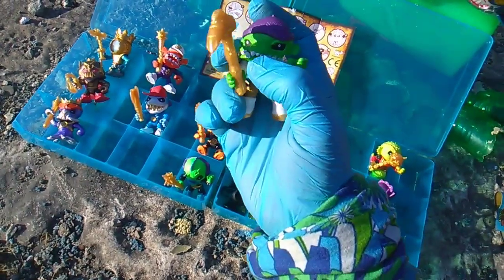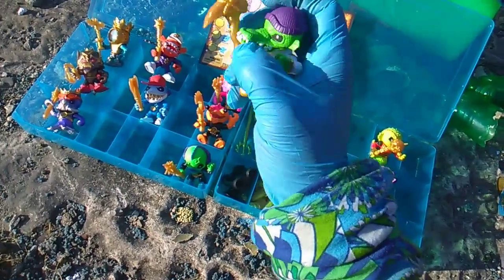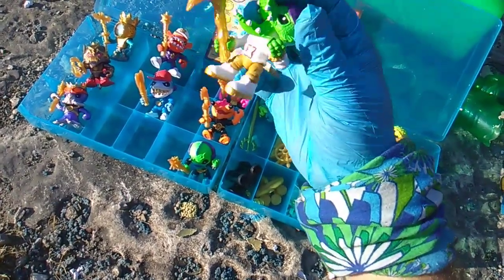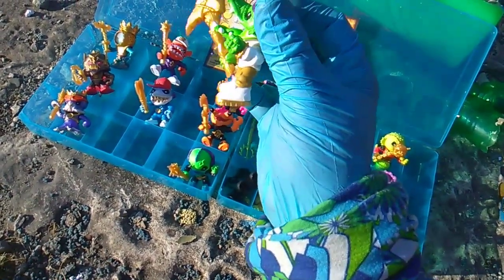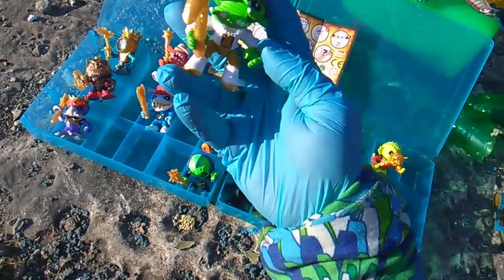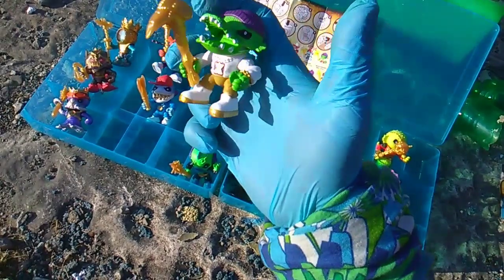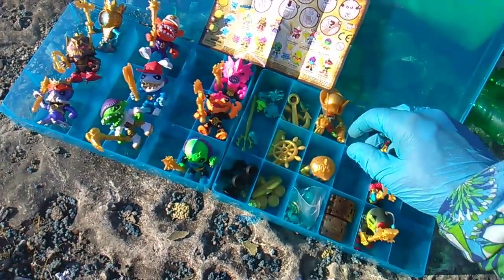ASAP Crocky - punny play on the rapper ASAP Rocky. Could you open your mouth? There it is. He's got a sort of homemade-looking axe, an axe on his chain, some cool blinged-out bracelets, and a toboggan - a beanie scully cap. Very cool, very whimsical.